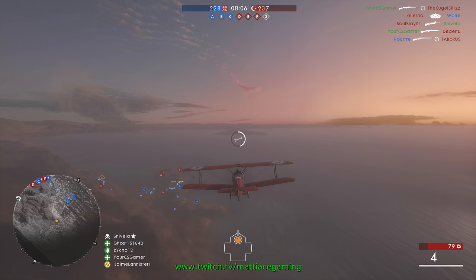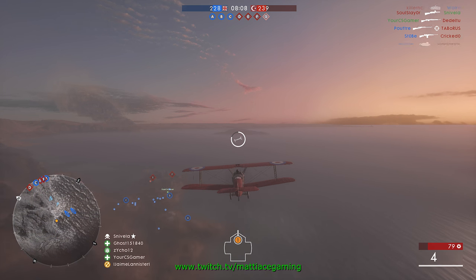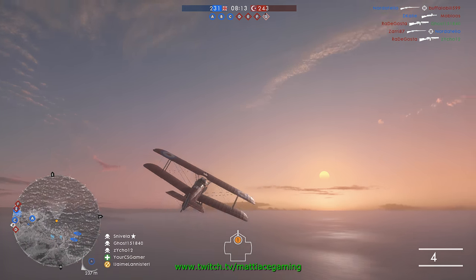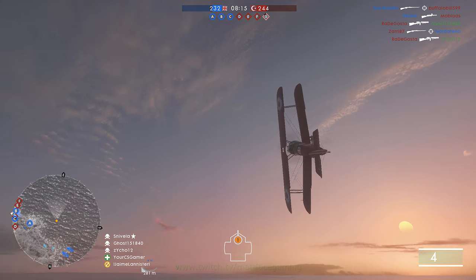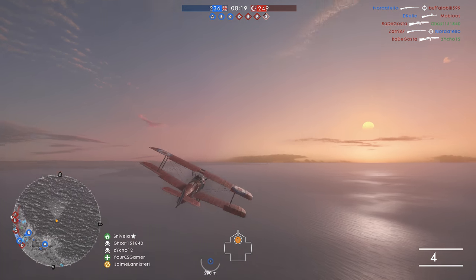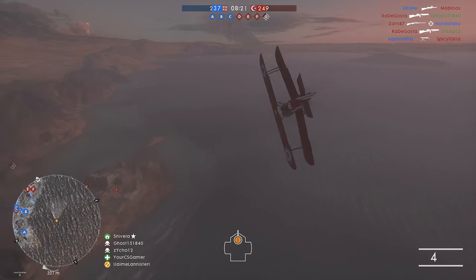One of the things that you want to learn as early on as possible as a pilot is the location of the stationary anti-air cannons, and how by knowing this you can approach said QF-1 AA from a certain direction and minimize the risk to yourself and your plane while doing so.